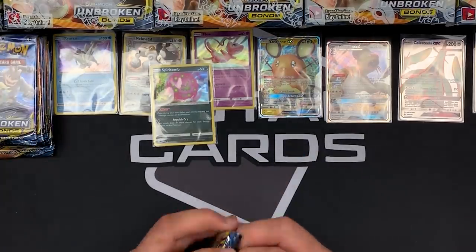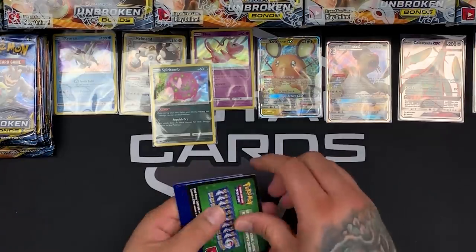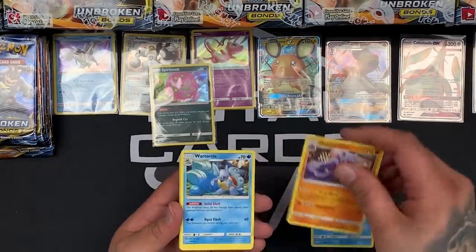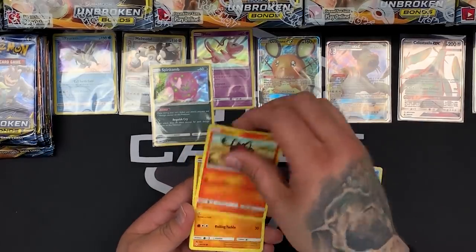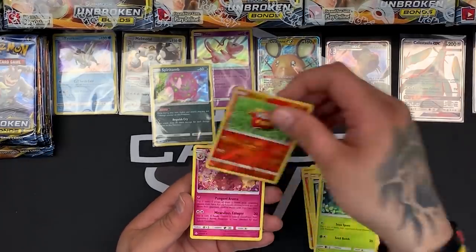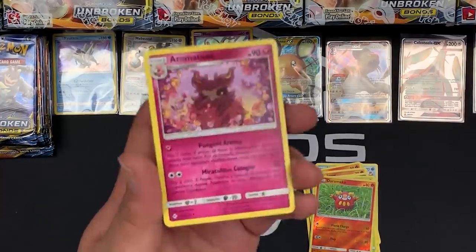We've still got quite a few packs left of this side — doing pretty good. Another green card, but we'll just zoom through. Wattrel, Slowpoke, Litten, Sandshrew, Murkrow, Oddish, Darumaka as our reverse, and our rare is an Aromatisse. Wow, that looks so cool — loving the flowers on that one.